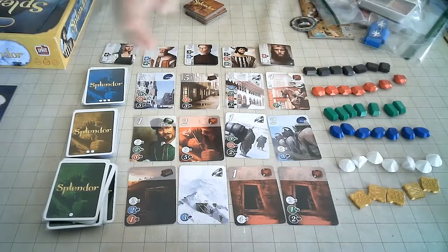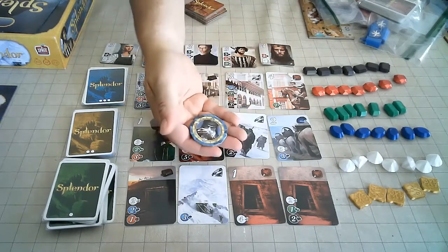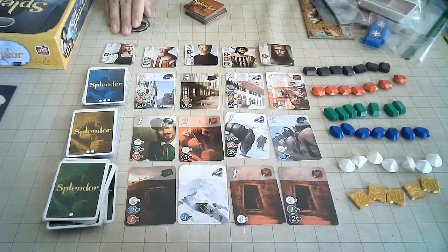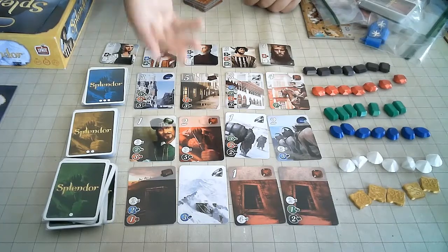The remaining cards will be unaffected. The first player — you'll get the first player token if you have the Cities of Splendor expansion. The youngest player will be the first one. On your turn, you have the following actions.